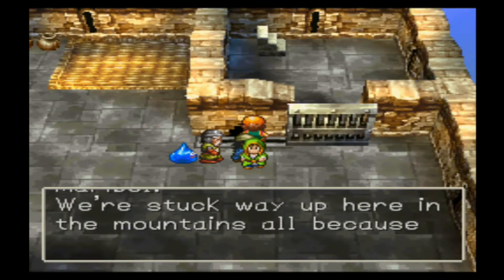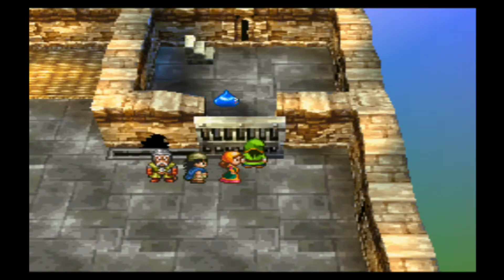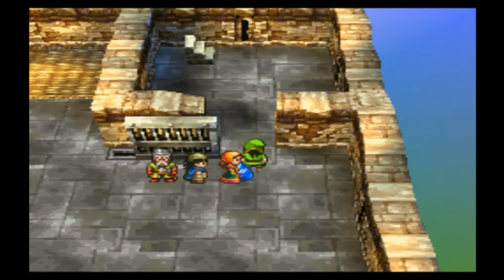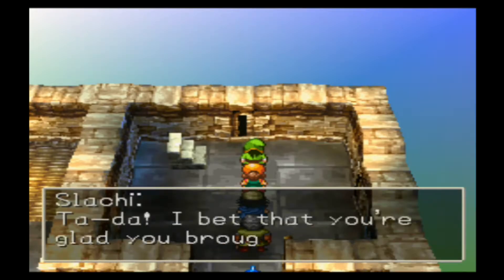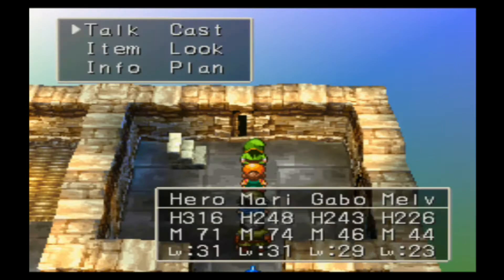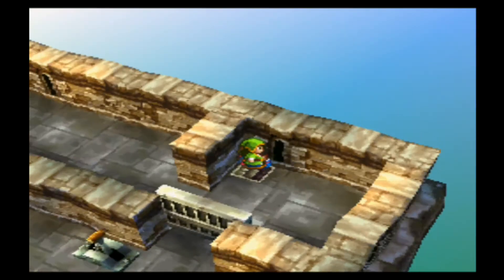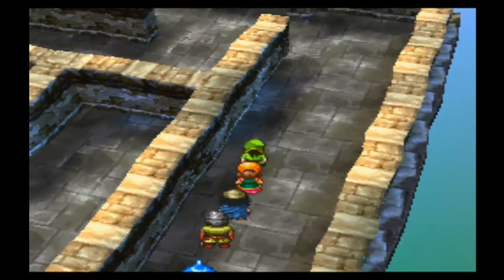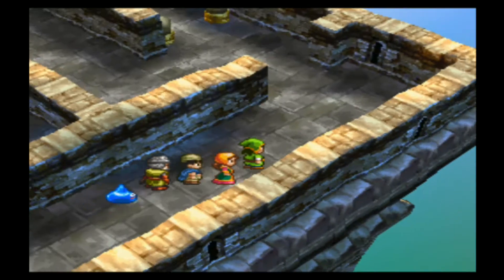The hole is too small for Hero to fit through. Leave this part to me. Ta-da! I bet you're glad you brought me with you now. He sure is on a roll. What kind of creature would it be? I already talked to you about that, Gabo. Use Smell again — ooh, two unopened treasure chests.